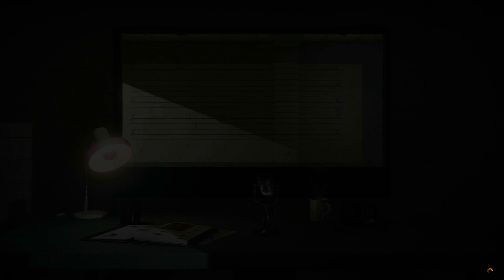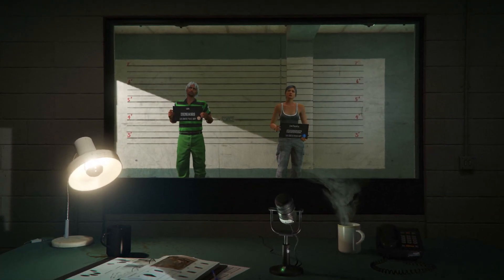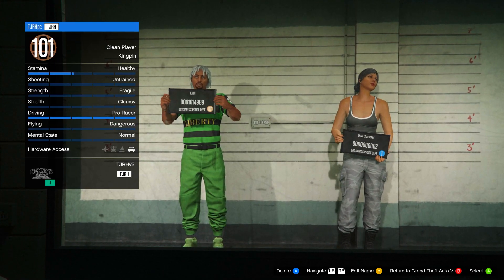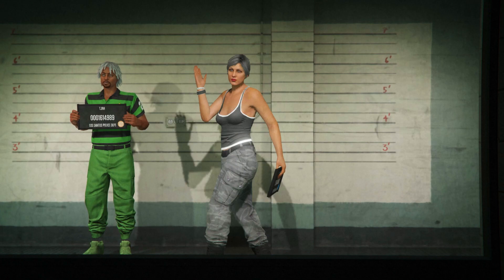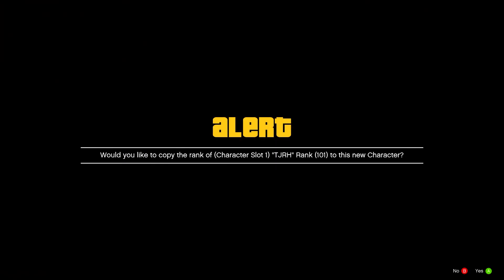After you've done that, swap character. In order for the glitch to work, your main character needs to be male and on the left slot — if it isn't, this glitch won't work for you. From here, make a new female character in the right slot, and if you get an alert, accept it.